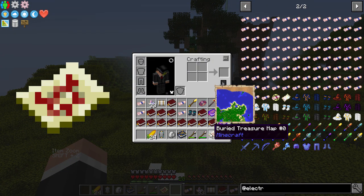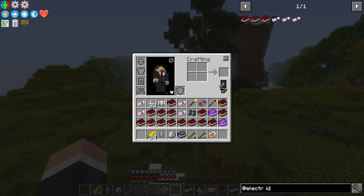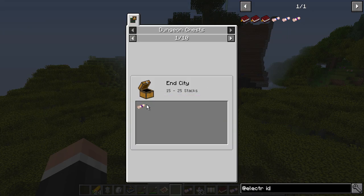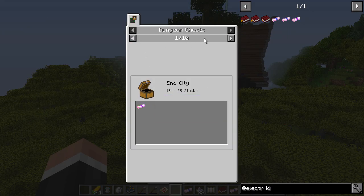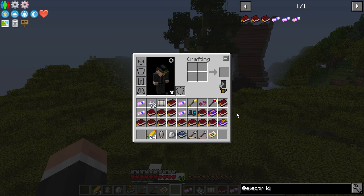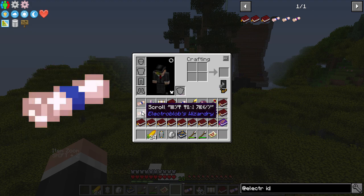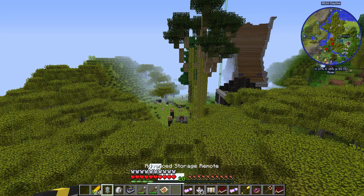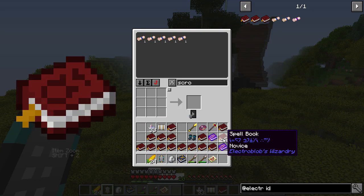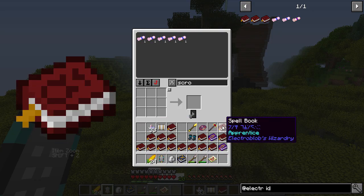It would be nice if there was a different way of doing the identification. It looks like you can only find identification scrolls in dungeons or chests. We've got some scrolls but they're all unknown things. We've got one identification scroll — well, that is not as good. Let's shove those in there for now.